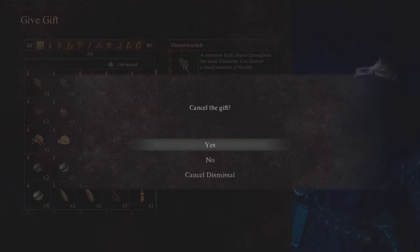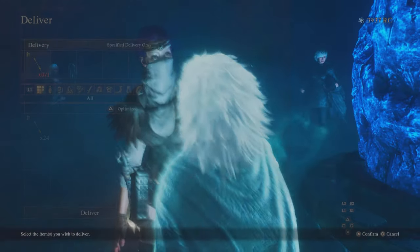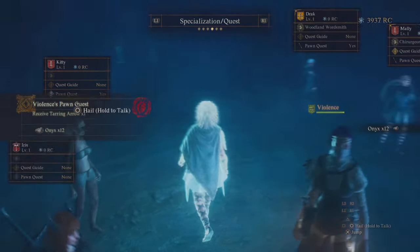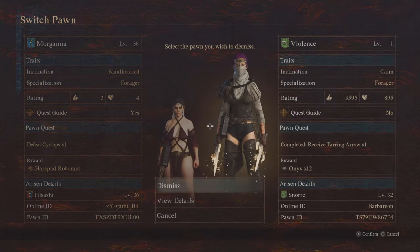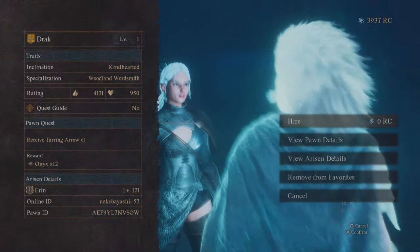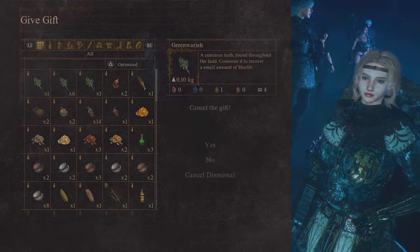That's how you're gonna make unlimited gold, guys. Make sure you search for pawns with that specialization. You can sell the Onyx for a lot — it's great selling material. You will keep hiring pawns that have the Arrowhead specialization. After giving them the arrow and dismissing them, you're gonna receive the Onyx. Keep looting them until you've gone through all the pawns around you. When you give them the arrow and you see the item, then dismiss them. I will show you how to get new pawns.